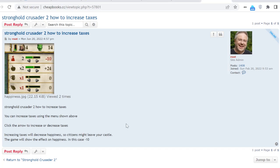Stronghold Crusader 2: How to Increase Taxes. So you can see here on the menu, which is on the upper right of the screen, there is a green face or a red face, depending on whether you're happy or not.